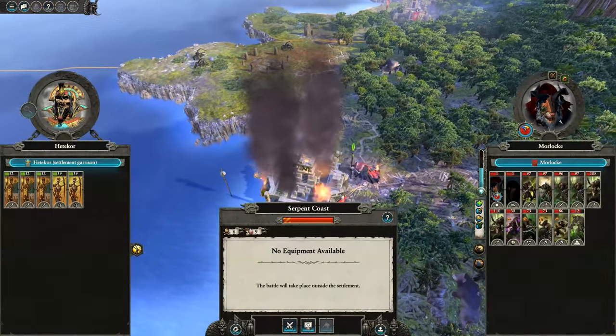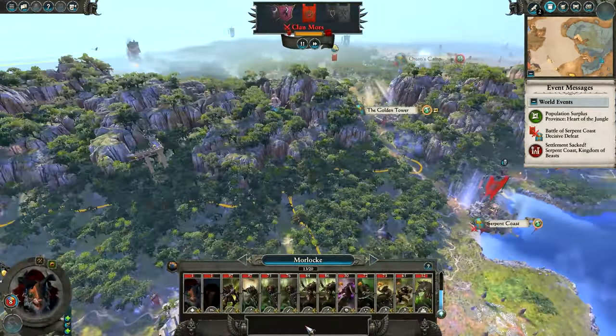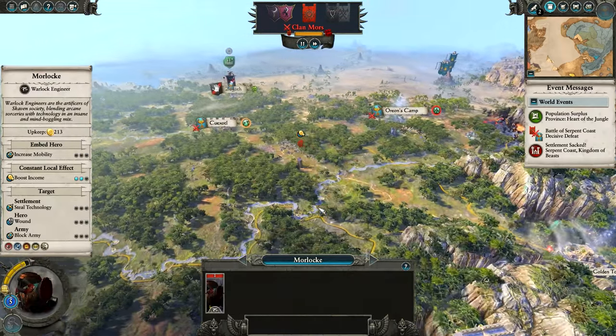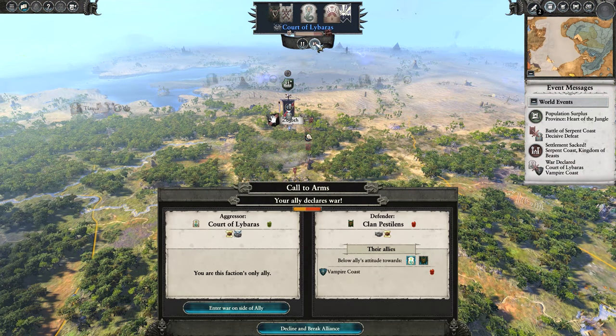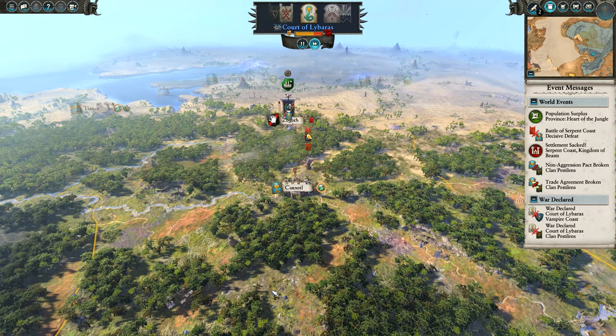If the coast is going to be attacked we're just going to auto-resolve that. They just sacked it — okay. Let's speed things up because there isn't really anyone else we're at war with other than Clan Pestilens. So our ally declares war on Clan Pestilens, and they're allied with the Vampire Coast — so we're now at war with both Clan Pestilens and the Vampire Coast.